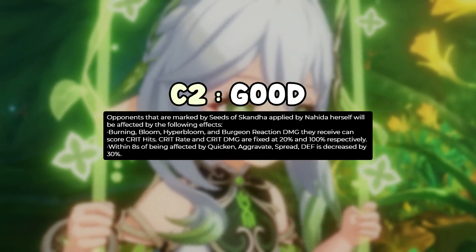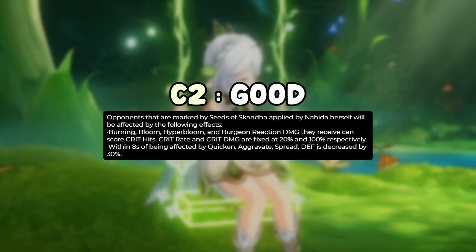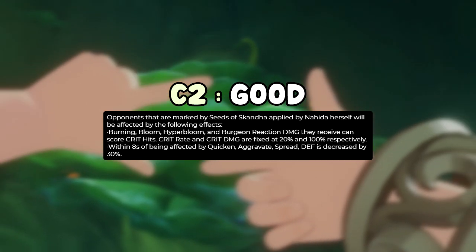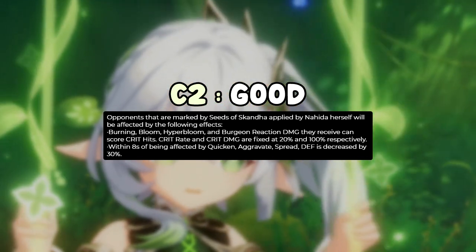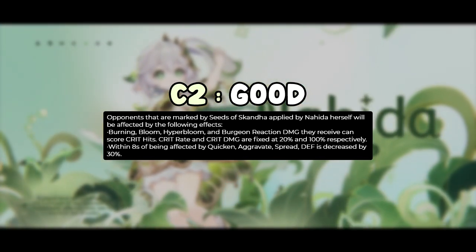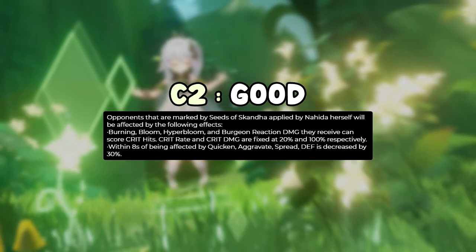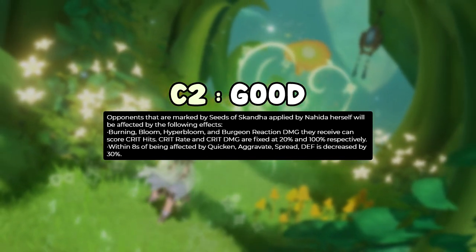C2 does two things: it allows Burning, Bloom, Hyperbloom, and Burgeon damage to crit — crit rate fixed at 20% and crit damage at 100% — but only against enemies marked by Nahida's skill. It also decreases enemy defense by 30% when they're affected by Quicken, Aggravate, or Spread, benefiting the whole team. C2 is a good constellation, not necessary, but worth it if you want it.